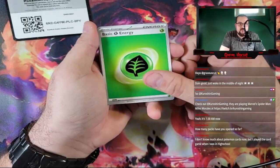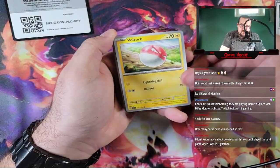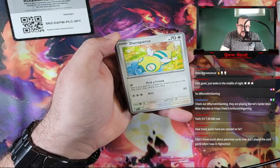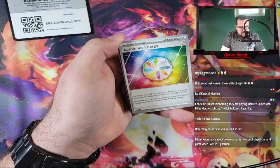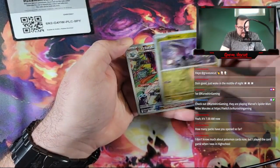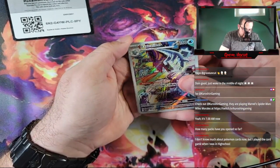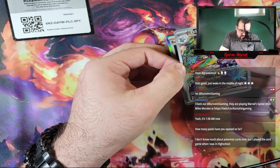We got Leaf Energy, Fletchling, Voltorb, Clavel, Dunsparce, Luxio, Luminous Energy, Bumblebee, Noibat. Baxcaliber, followed up with a Hollow Boss's Orders. Okay, we got something.